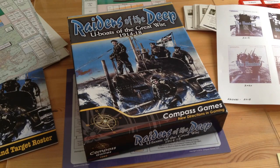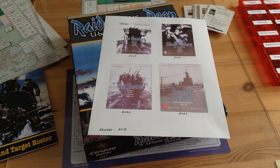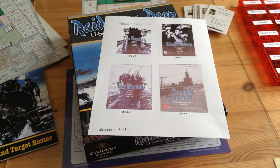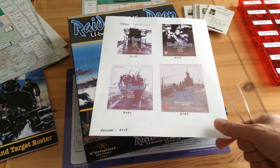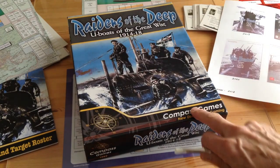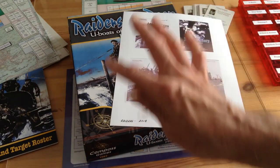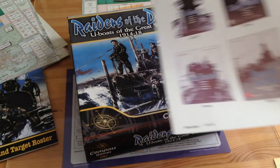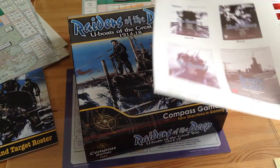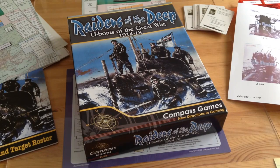So we have an unusual history with this series. We've got five titles in the series done by three different publishers: Consim Press did the first three, Beneath the Med is GMT, and Raiders of the Deep here is Compass Games. But they all use common rules and are completely homogenous. The playing aid charts and the rules have all been made to look very much alike.